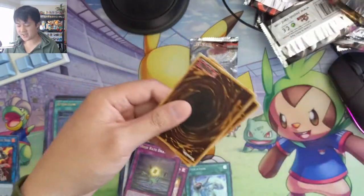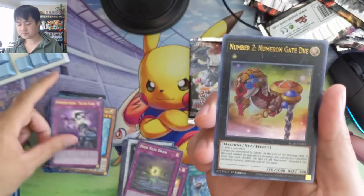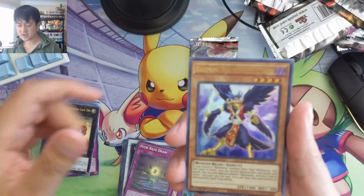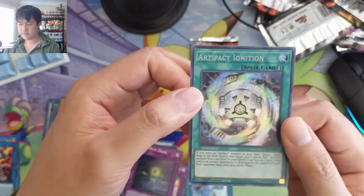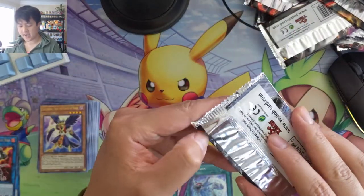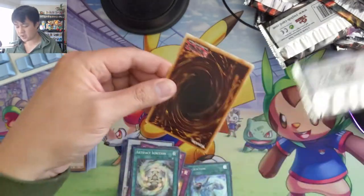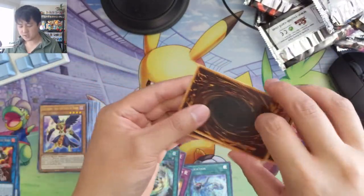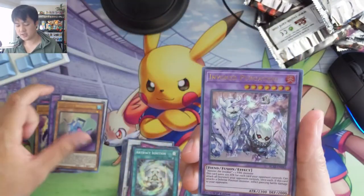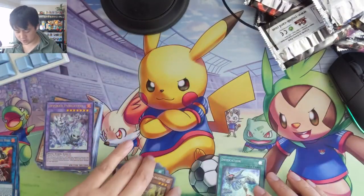Last two packs — last two tries for that home run pack. Numeron Gate. Divay, Blackwing, and Artifact Ignition — we might have pulled one of those already. Last pack for this opening — as always, appreciate you taking the time to watch. Here we go, our last chance for that thousand-dollar card. Invoked Purgatrio, Danger! Jackalope — so we did get a couple dupes.